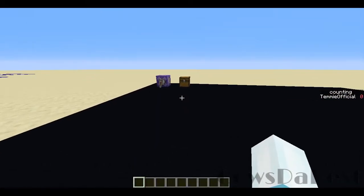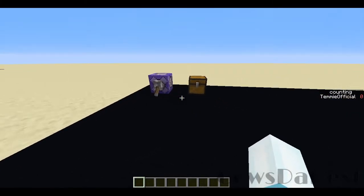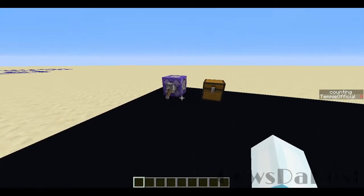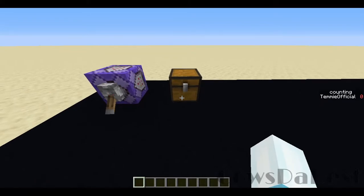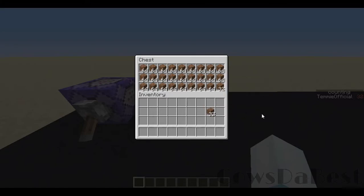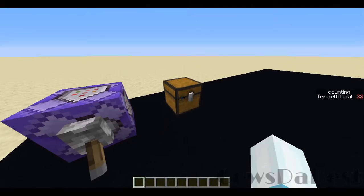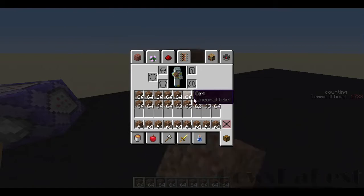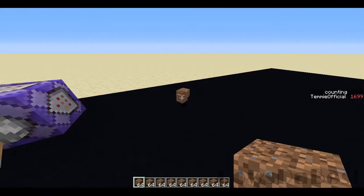Hi, welcome back to another unedited tutorial. Today I'm going to be showing you how to count items. Here a command block is activated, and on the side we have this counting scoreboard. Right now it says zero, but if I pick up some dirt I have dirt now, and if I just break this it counts all the dirt in my inventory. If I slowly decrease it, it slowly decreases.